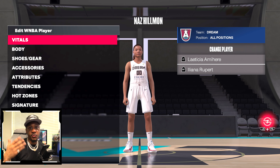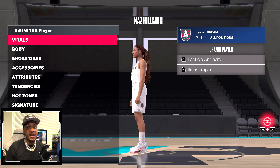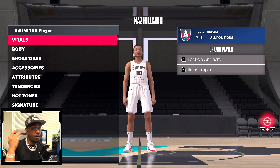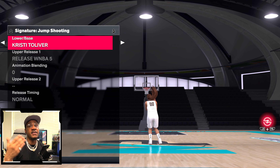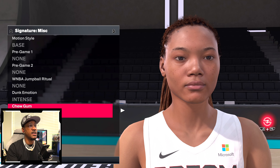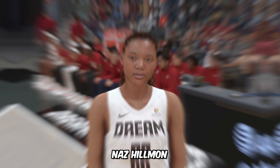Nas Hillman for the Dream was also updated in the WNBA update via the Season 3 patch. You can see it has her looking like herself — the braids, everything that needs to be done. The face scan technology is always up to par with 2K. The WNBA had a lot to say and things got done on 2K's merit. The close-up of Nas Hillman looks like a real human being — you can see the blemishes and things look great.